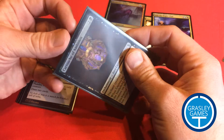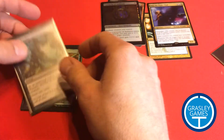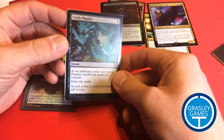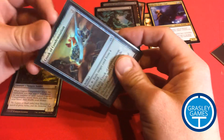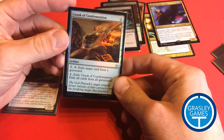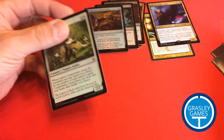Cartouche of Ambition, also foil, also double sleeved — very nice. Costly Plunder, double sleeved and foil. Crook of Condemnation — same thing. It's really nice to get double sleeved cards. And Legion Conquistador.